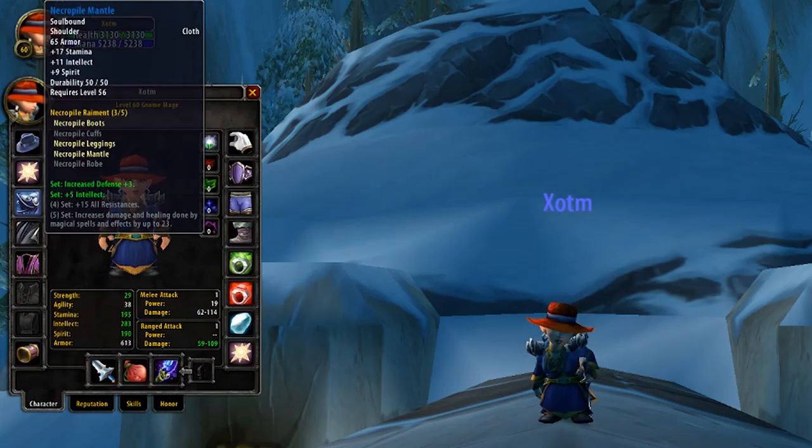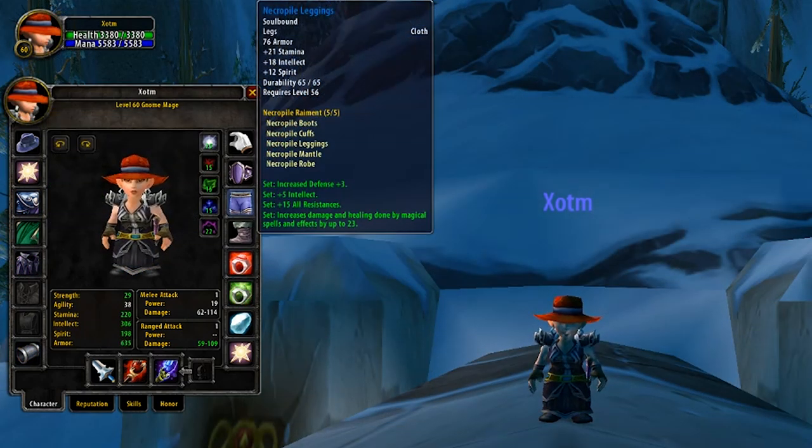Shoulders are up next on the agenda. For these, you're going to be looking to obtain our first piece of the Necropile's Raiment set, a set in which we're also going to be taking the leggings and the boots for.